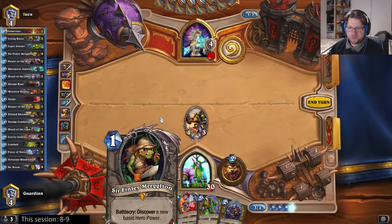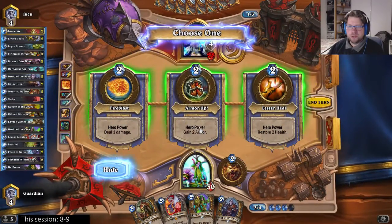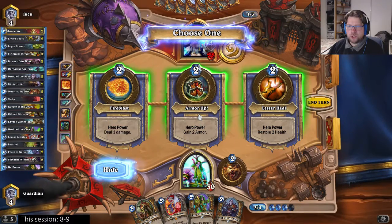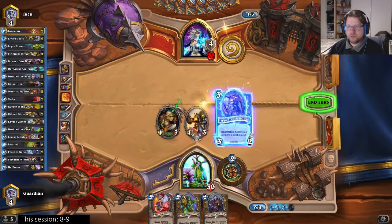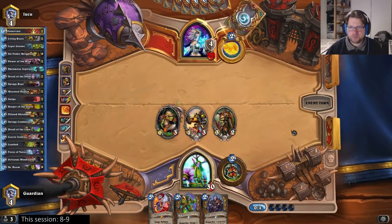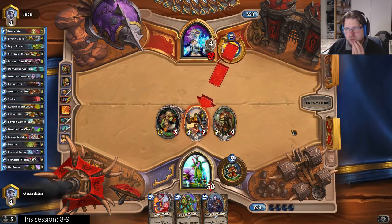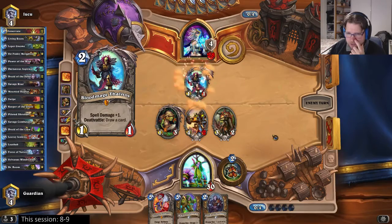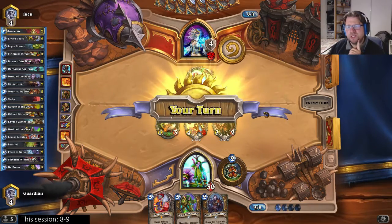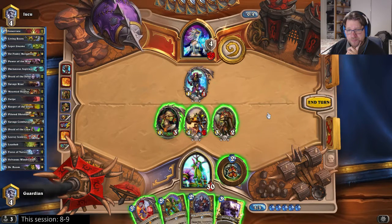Okay, now that that is out of the way, let's see if we can get a useful Hero Power. Armor Up sounds pretty good to me. Let's play the Raptor. Okay, now we know what we're up against. I don't have a silence, so there's nothing I can do against Frost Nova Doomsayer. That's a little bit annoying.